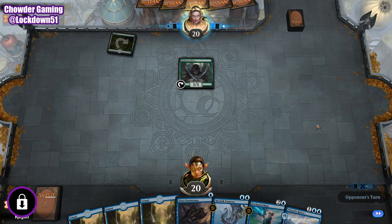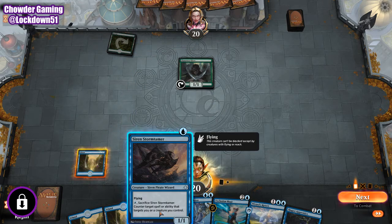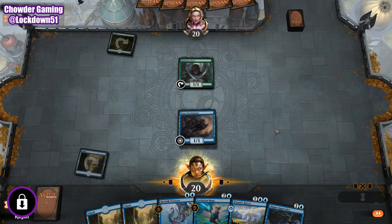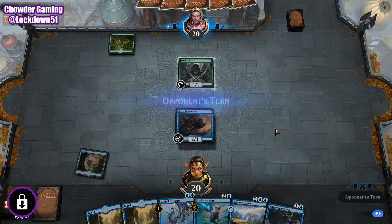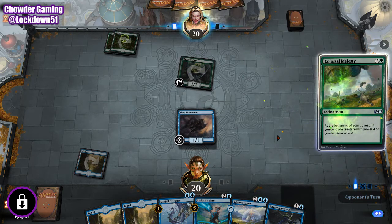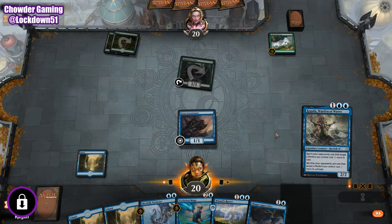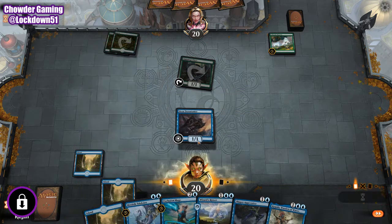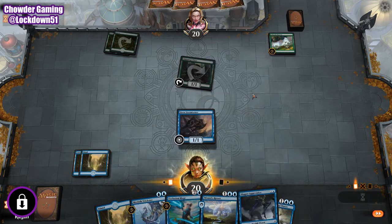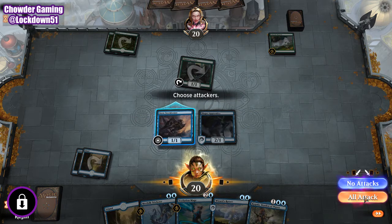So we're going against green. Surgemare would be nice. We're going to drop the Storm Tamer. This is already setting up pretty nicely here. We need a way to deal with some of those things. Swing in for one.